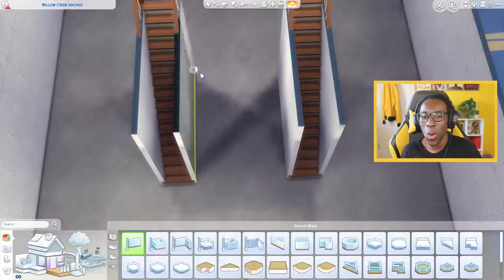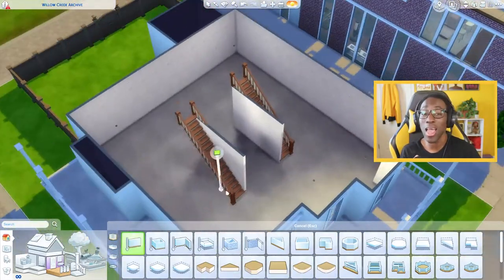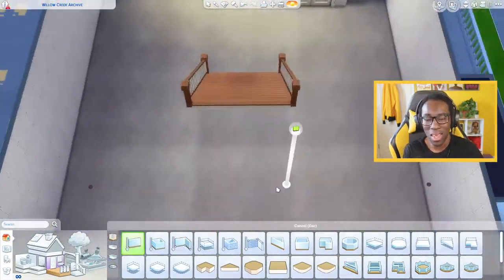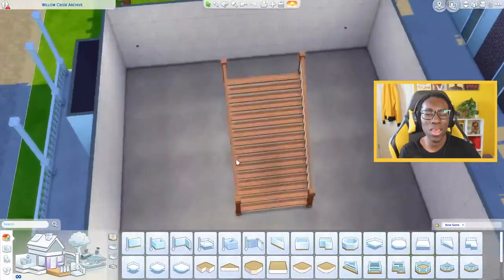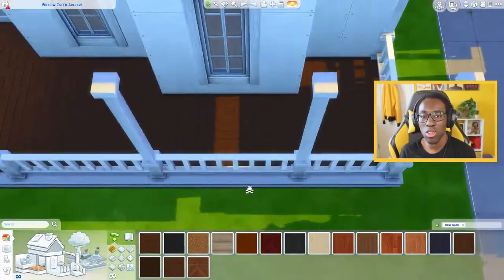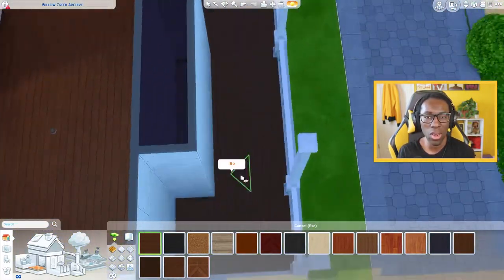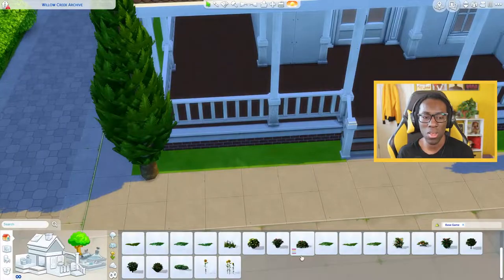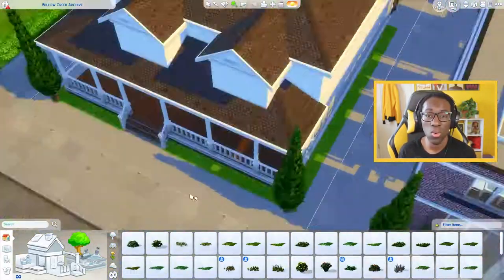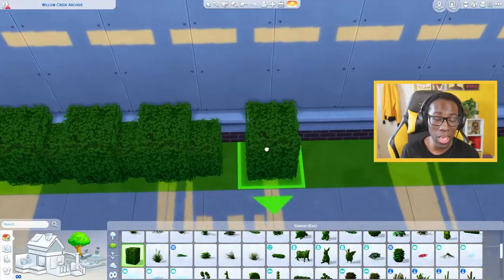I've been looking at all my old mid-century modern builds that I love and need to do again, putting them in that world and renovating them to be a little bit different. I've also started to realize that sometimes my builds don't have to be fully furnished, so I've been building the shells of the houses but also putting in ready-to-move-in furniture like the kitchen, bathrooms, and some starter furniture.